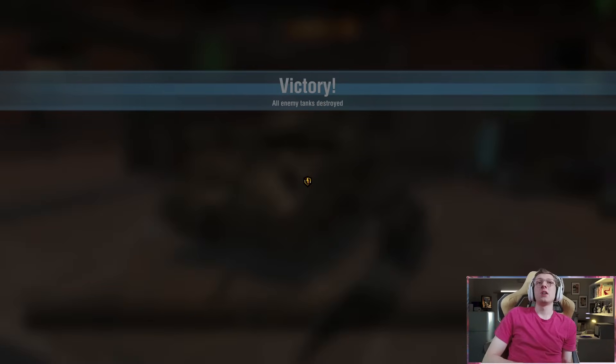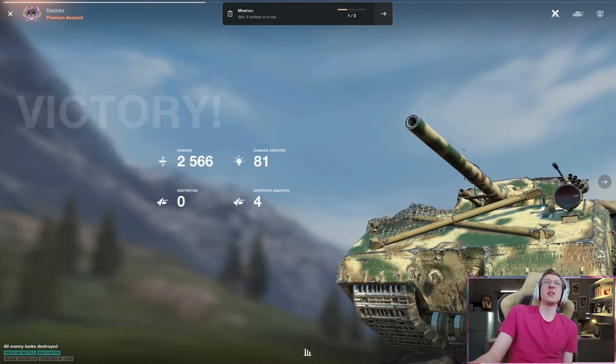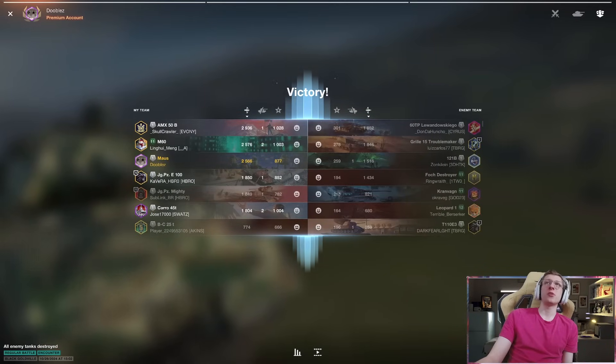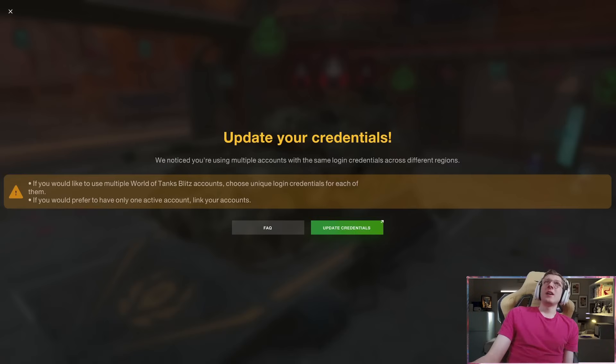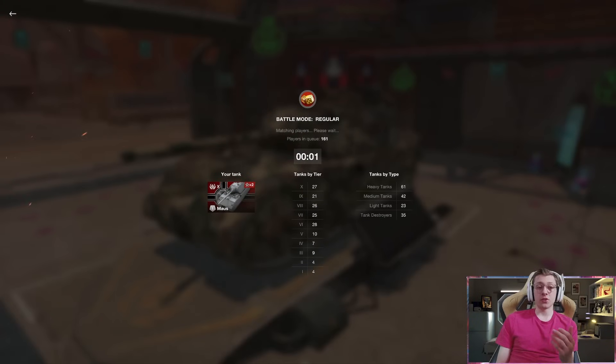That's a good example of Maus gameplay — we drove from start to end, and we got 2,600 damage out, which is something I guess. But not that much really; it was a really lame battle. Our team did pretty good in general, but that's kind of how the Maus works. A lot of the time you play this tank, it's either your team instantly steamrolls or your team instantly dies — there's no in-between.